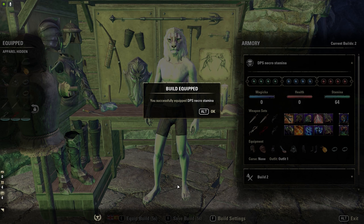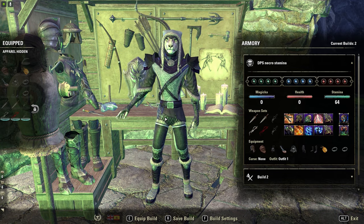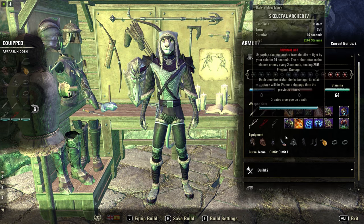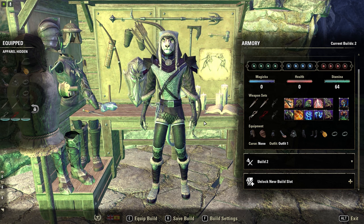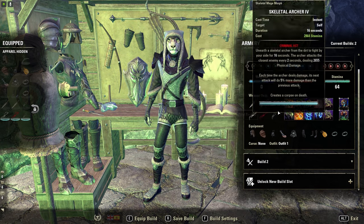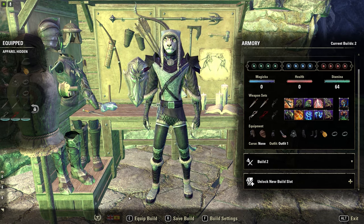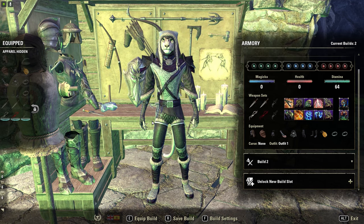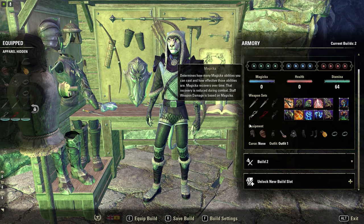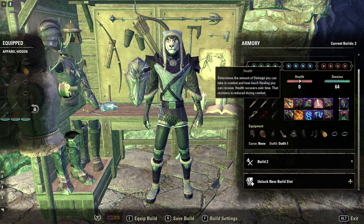Le daríamos Equip Build, le daríamos Aceptar y automáticamente tendríamos nuestro gato equipado. Otro detalle importante es que, si creamos dos Builds, por ejemplo, y decidimos, después de todas las pruebas, guardar una segunda Build de DPS mágica, de tanque o de lo que sea, recordad que todo el equipamiento, armas y armaduras, deberemos llevarlo encima en el inventario propio del personaje en cada momento, para poder hacer el cambio de Build y que se nos equipe todo lo que son armaduras y armas.